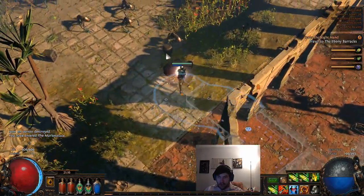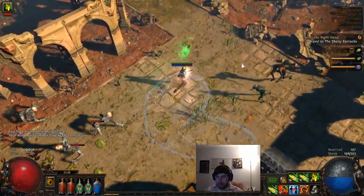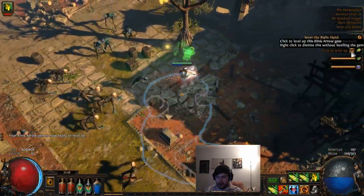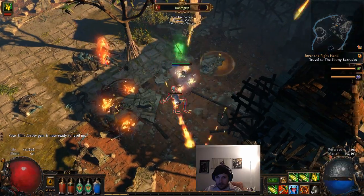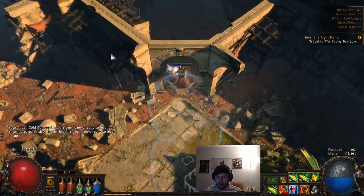We'll be able to go back to the Marketplace now. Once you're past the midpoint and into the waypoint, you can see that the Faster Attacks affects our Mirage Archer as well, which is very nice.